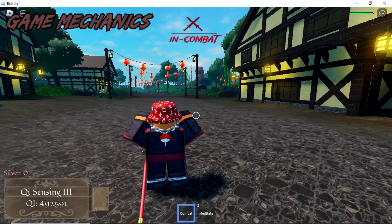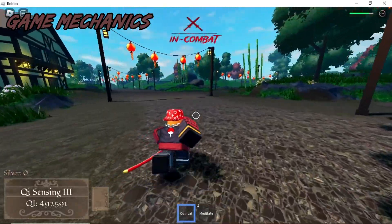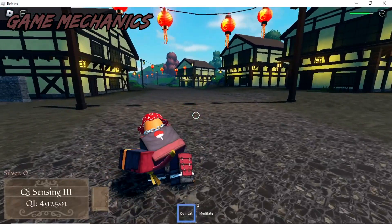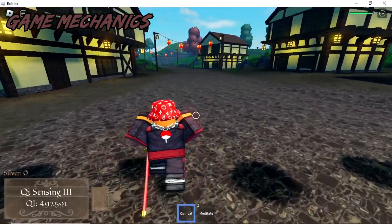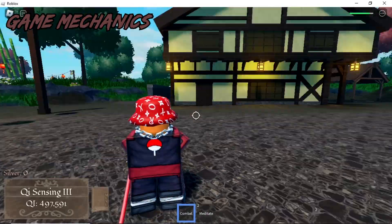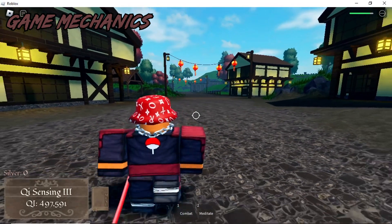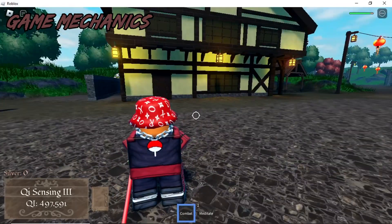First off we have game mechanics, which are actually nice because they're choppy. They're not always consistent - they sometimes don't work as well and you sometimes have to reset for them. But what I do like about this game, unlike other new games, is that they have all the basics down. The shift lock is nicely working and they've got a block button which is F.